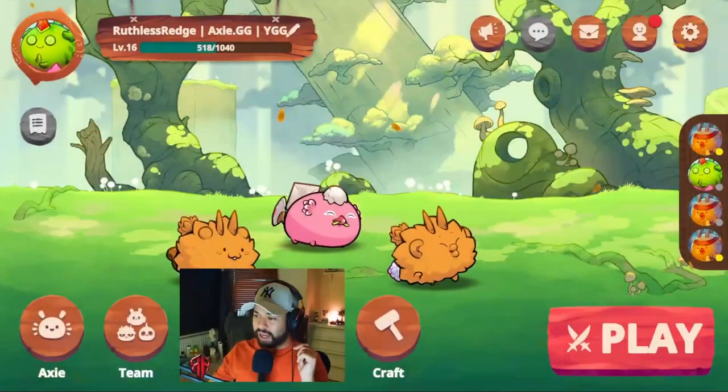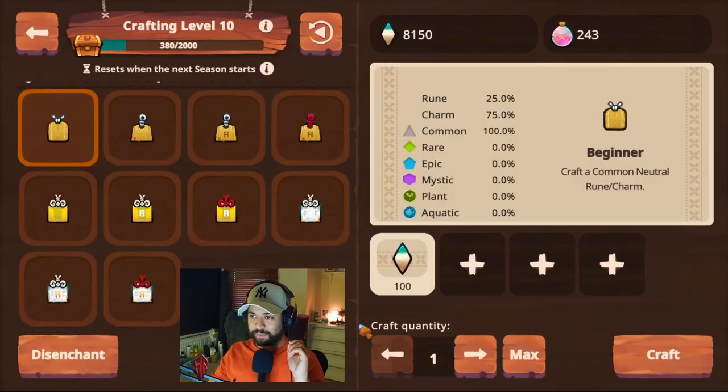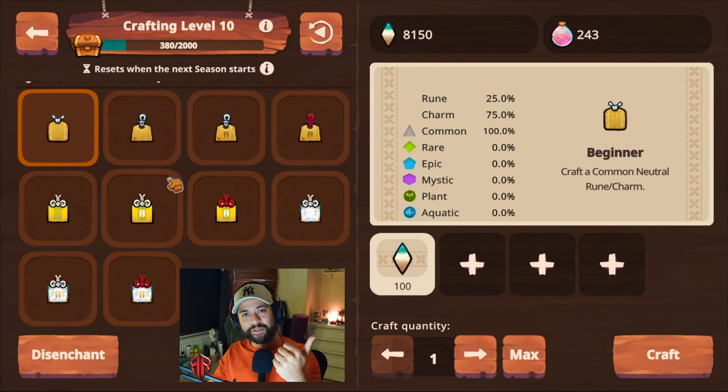Welcome everyone to RuthlessRedgeGaming. Let's jump right to it and talk about Runes and Charms through the in-game client. Press on that crafting button and you'll see crafting level 10 — everyone has to start out somewhere. For our discussion of our personal strategy for free-to-play crafting and pay-to-play crafting, let's talk about the more straightforward one first, which is actually pay-to-play.